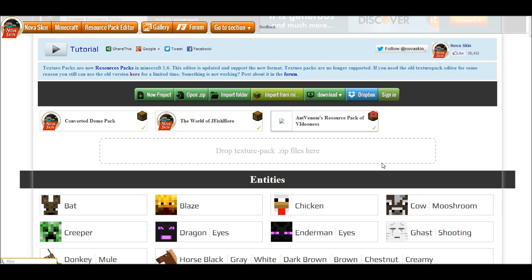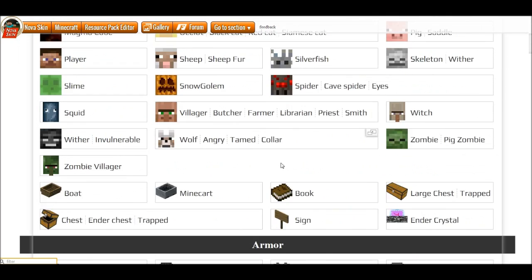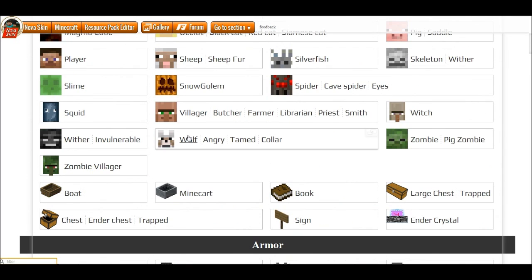Aside from the conversion, the new updates also let you edit all the new things, like skeleton horses and zombie horses — which I've actually never seen in the game, would be cool to see one — donkeys and mules. You can also edit the horses in all the different colors and the markings. There's also horse armor, which is pretty cool. That's pretty much it for the 1.6 update.